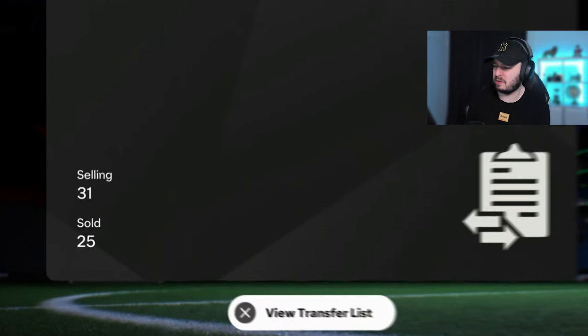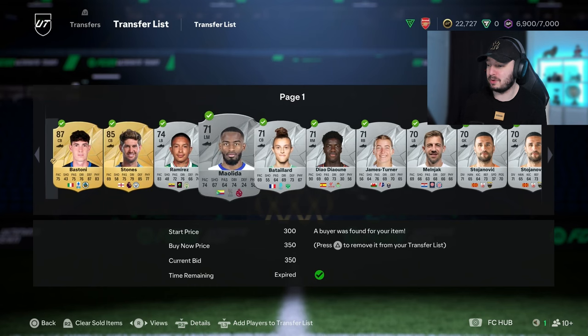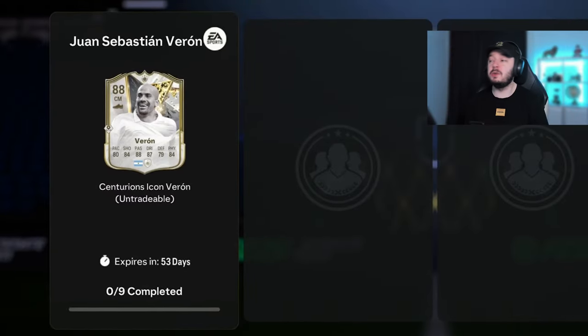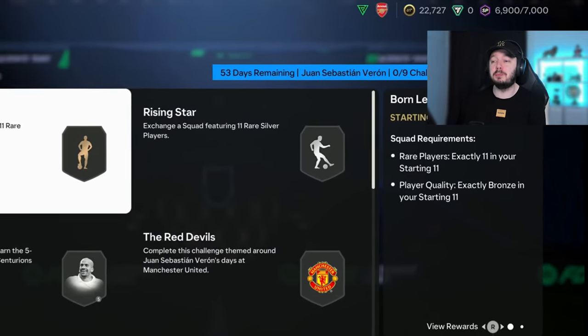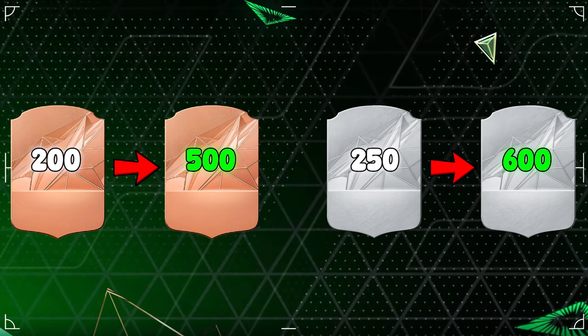We only have 20,000 coins right now. We had 25 sold items - we finally sold Bastoni and invested those coins. We have a lot of silver players here. Before, I told you about the investment buying silver commons, silver rares, opening bronze packs. Once I knew Veron would drop as an icon SPC, I invested all the coins in silver rares as quickly as possible, because the first teams are always a bronze rare and silver rare team.